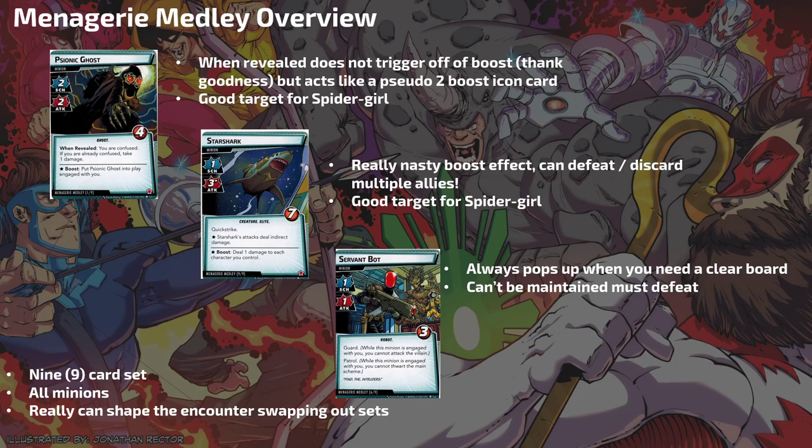Next is Servant Bot: one attack, one scheme, three health — and they have Guard and Patrol. Patrol is a new keyword: while this minion is engaged with you, you cannot thwart the main scheme, and that includes your allies. So there are very limited ways to stop threat from going onto that single-stage scheme. You can't really afford to let this guy sit out there since you also can't attack the villain while he's engaged with you — so when he comes out, immediately empty the Collection and get rid of him. This is a nine-card set that's all minions, so consider swapping it out for something like Bomb Scare if you're struggling.